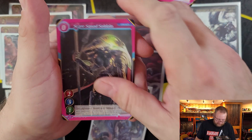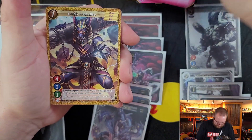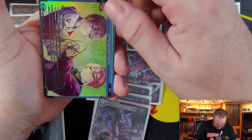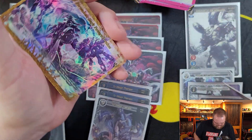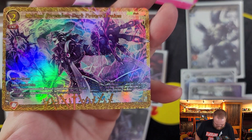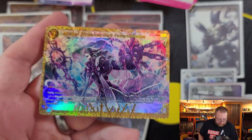Up next: Scare Squad, Beast Folk, Murder Corn, Shark Dandy, Lookalike, Jake, Victor, Monster, Unforgotten Oaths — 3-star Hollow — and My Soul Forsaken, Dark Powers Awaken — 3-star Hollow. That's a cool looking card, especially in holographic.